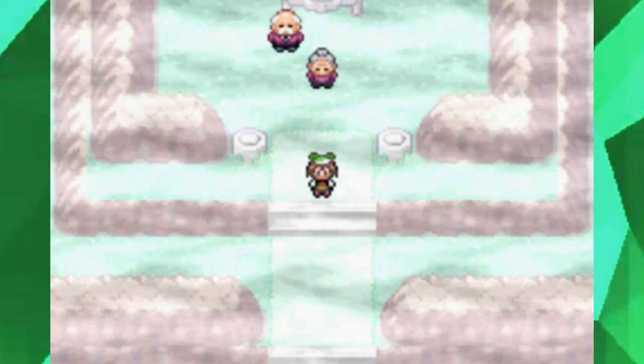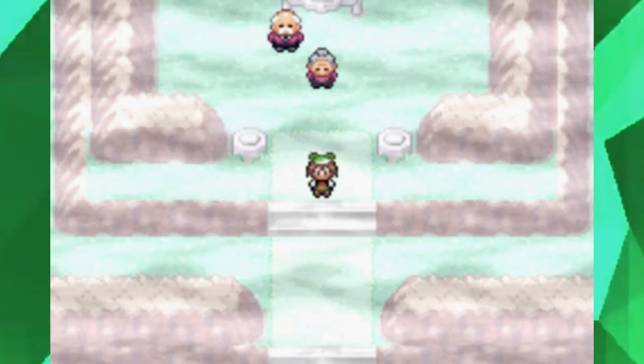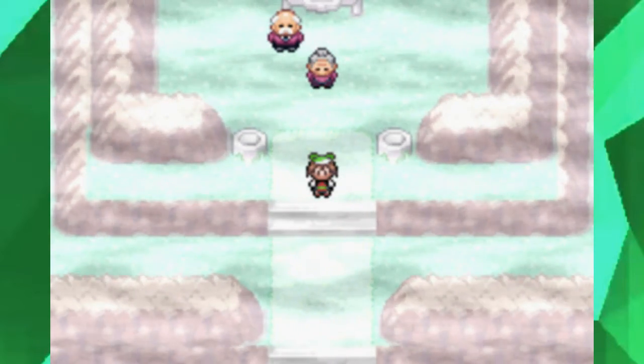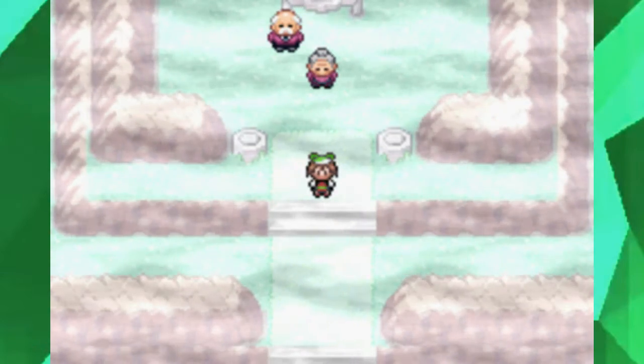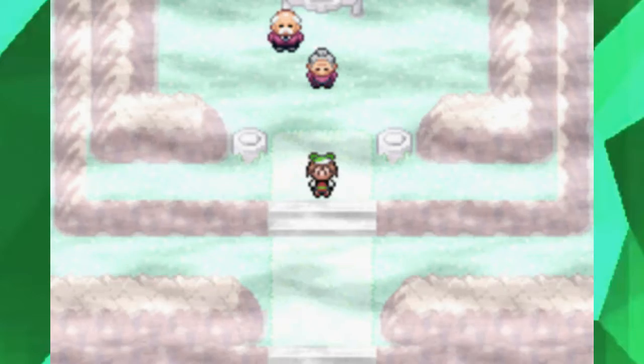It appears that Team Magma and Team Aqua have something to do with the orbs. What will they do? We'll find out — but next episode we're not really doing any story, just more exploration.